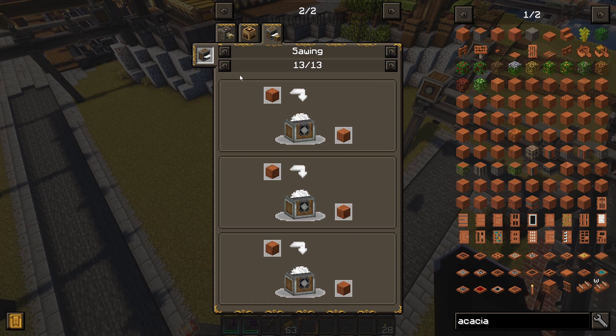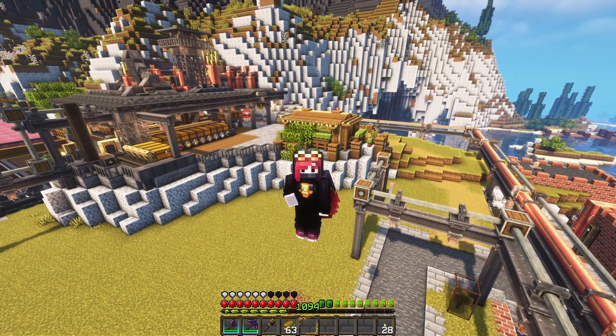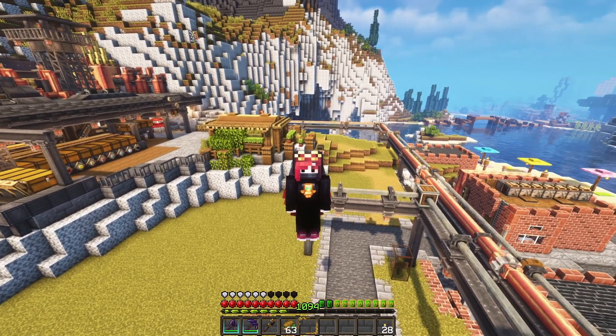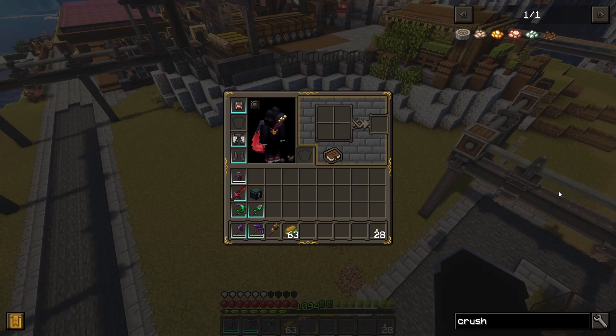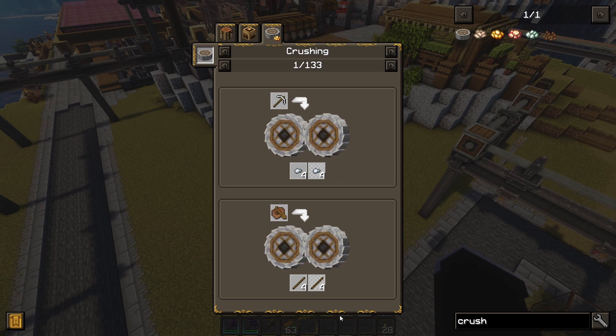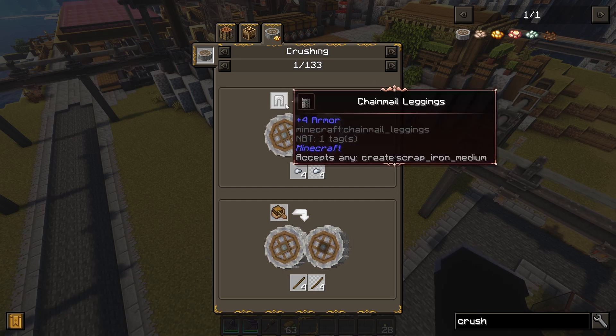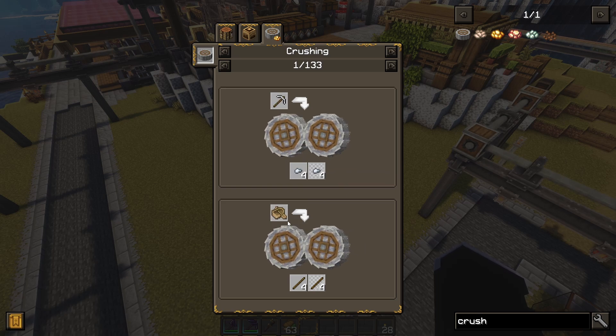Instead of having 5 slots used with various acacia variants, we could have a single slot with only the base block. I also added a recycling mod into the game, which adds even more recipes for several other items from vanilla and Create. There are a bunch of new recipes that essentially recycle all of those items into some of their raw materials or components. The rates aren't great - most of the time you lose by a lot - but this is mostly meant for things you would throw away anyway, and it should help reduce the amount of random stuff in the storage.